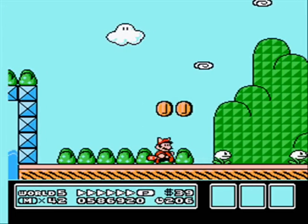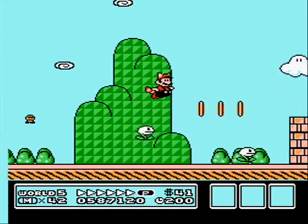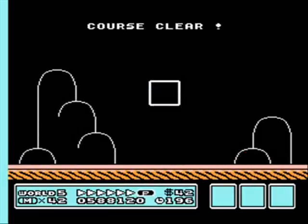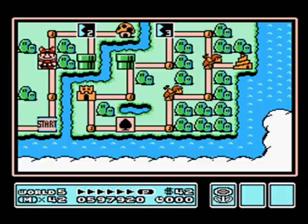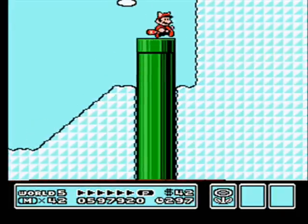And we have nipper plants — a new enemy. When you're above them, they'll jump up and try to bite you. And there you go, that's how a P-Wing works. It's probably possible to get up to that secret room with just normal flight, but it's hard. And it gave me an excuse to show you a P-Wing.